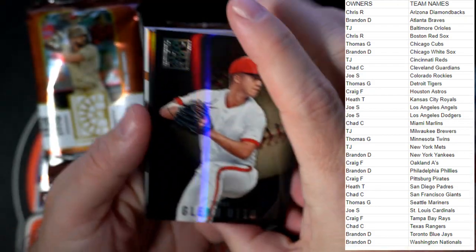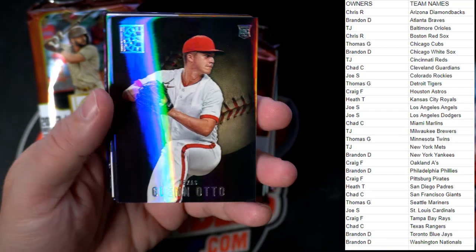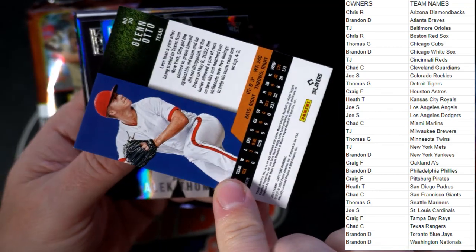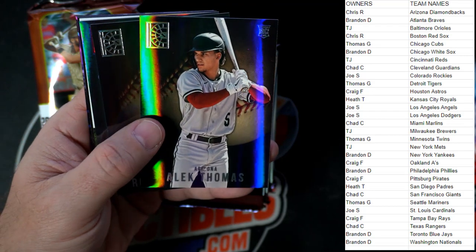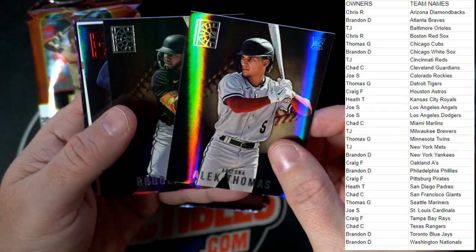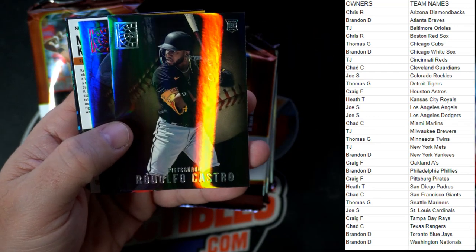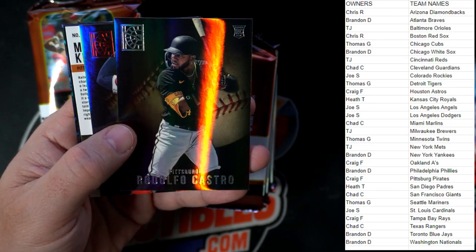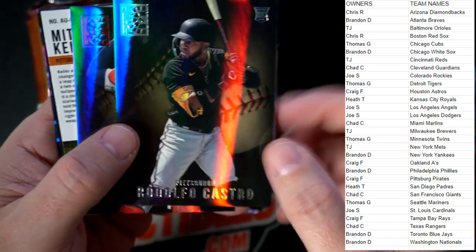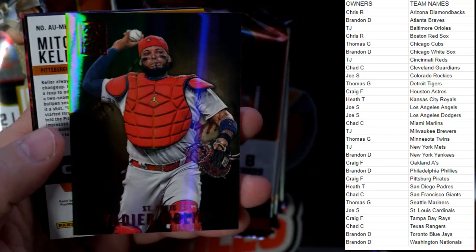We got the Glenn Otto rookie card, Texas Rangers. We got an Alec Thomas rookie card, Arizona Diamondbacks — Chris R, coming out to you. We got the Castro Pittsburgh Pirates rookie card — Craig F, that one is coming your way.